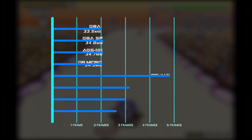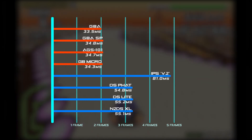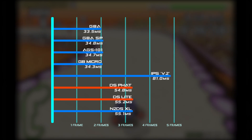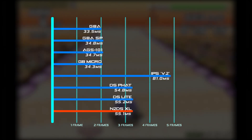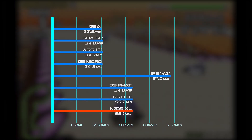Without wasting too much of your time, I'm just going to jump right into the numbers. As we'd expect, the original Advance SP, AGS-101, and Micro are all basically tied for input lag. Consistent with my previous findings, both models of DS introduced around one extra frame of lag. More interestingly, the 3DS Virtual Console, tested with the new 2DS XL, added only the same one frame as the DS systems.